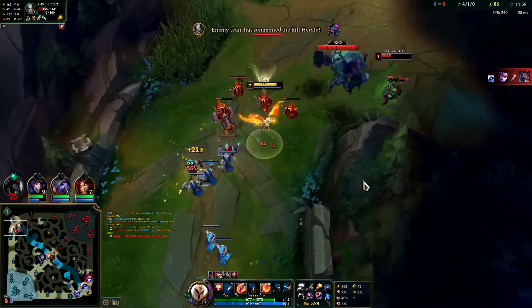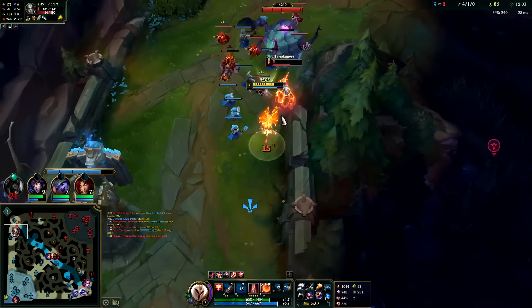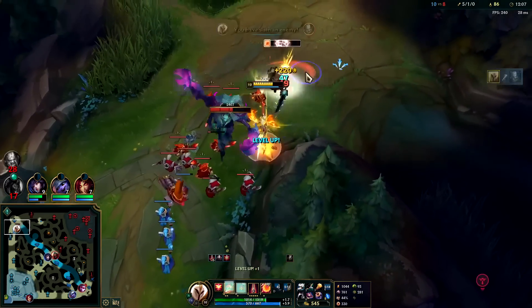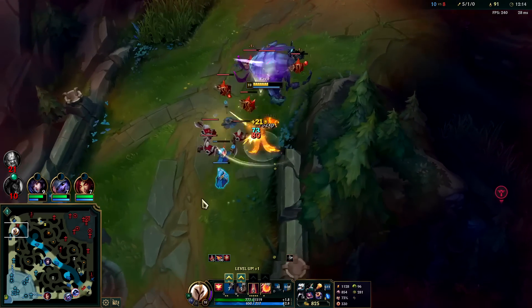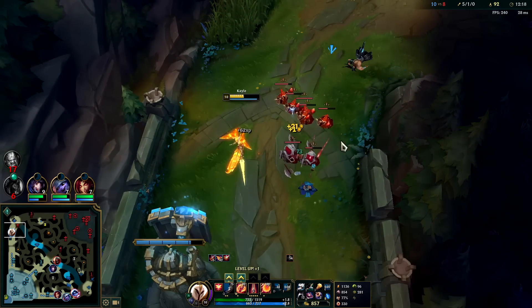He went for herald. Auto into E — yeah this guy's crazy, thinks he can use his herald like that. Herald's not as good as you think it is. I'll finish the cull and look for my reset.